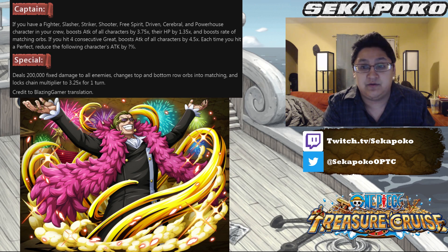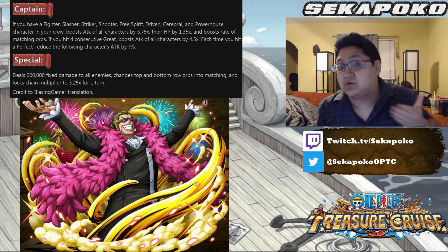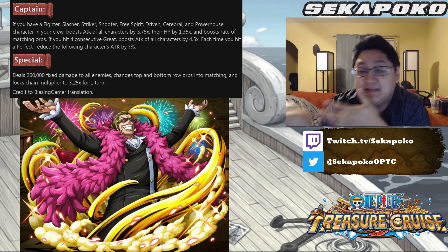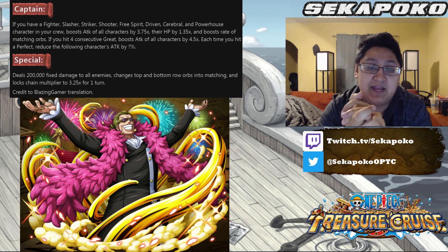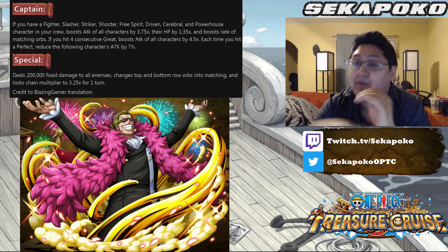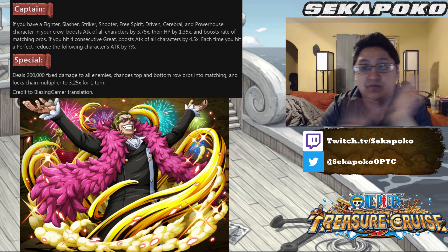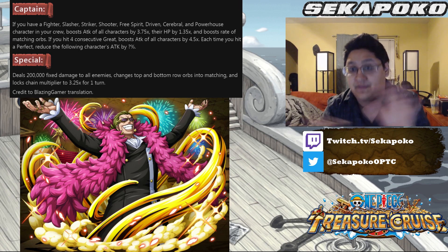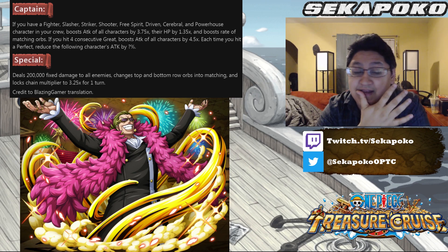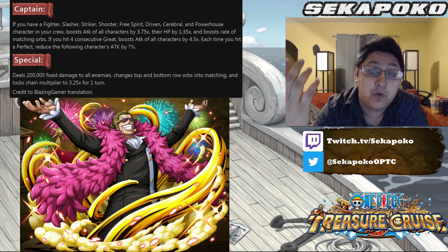You can also use Frankie with his captain to cover shooter and free spirit if you're unsure about fitting certain units on the team. There is another mechanic along with this captain ability — it's going to boost the rate of matching orbs. We don't know by how much. We don't know if it's going to be more like Sice Shanks or more akin to matching meat orbs. It will take a lot of testing to figure out exactly what the matching orb increase is and if it's going to be really, really good.